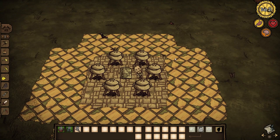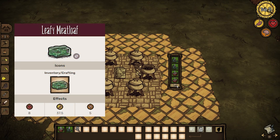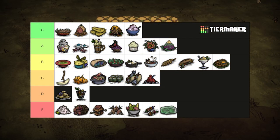This is going in somewhat the same direction as jelly salad, but with far less returns. Leafy meatloaf is made with 2 leafy meats and any filler. Healing for 8 health and restoring 37.5 hunger and 5 sanity, you could have made any other meat recipe with those pieces of leafy meat. Never, ever put this in your crock pot. Make some jelly salad instead. F tier.